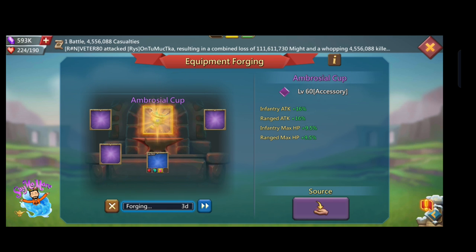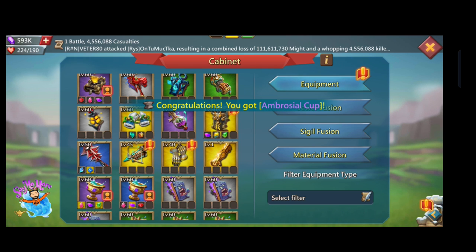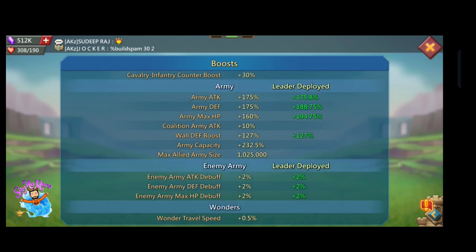It's good that most of my gear is upgraded to purple level, and I will now go for gold and mythic level for the gears. You can see my mixed attack without talent — my infantry attack is 400% with leader, range attack is 418% with leader.